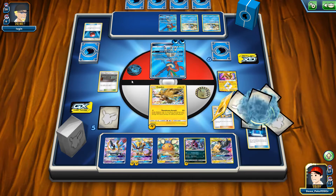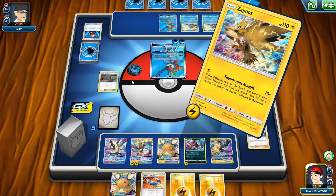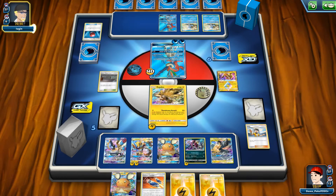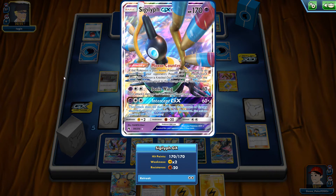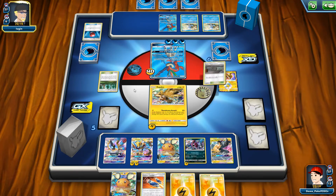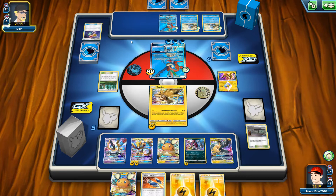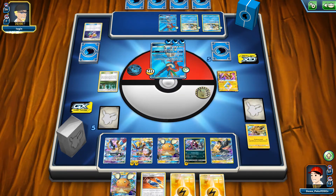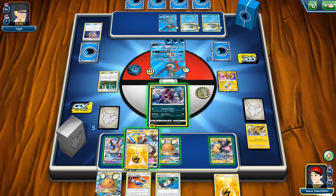I'm going to use that energy and grab the Pika-Zekrom, setting it in play, then Judge my opponent down to four. There is another Custom Catcher — I already attached energy, so I can only Tandem Shock for 40. That's a good enough amount of damage — it deals 30 damage for each of my opponent's benched Pokemon. If my opponent knocks my Zapdos with Keldeo's Sonic Edge, I was going to promote Sigilyph from the active position, but Mirror Counter can't knock Keldeo out as long as Power Plant stays in play.